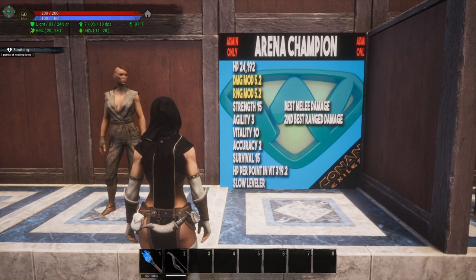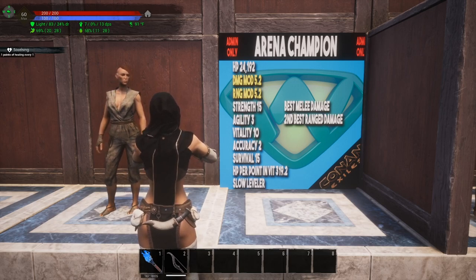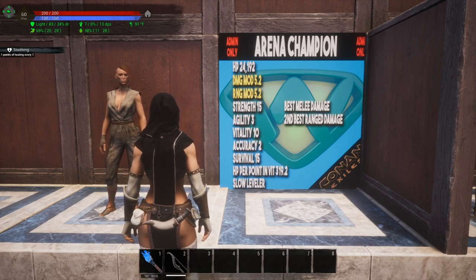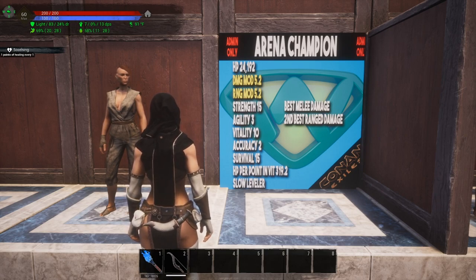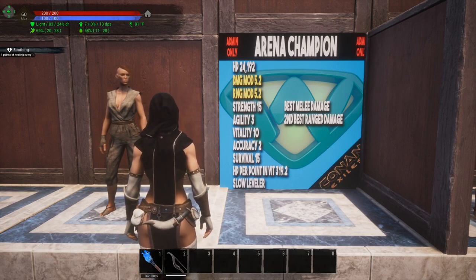Next on the list is the Arena Champion. She has hit points of 24,192. Her melee damage modifier is 5.2, and her ranged modifier is also 5.2. Strength is 15, agility at 3, vitality at 10, accuracy at 2, survival at 15. Her hit point gain per point in vitality is 319.2, and she is a slow leveler. However, she has the best melee damage modifier and the second best range damage modifier — I'm giving her the all-around best damage modifier thrall award. 5.2 and 5.2: how can you go wrong?